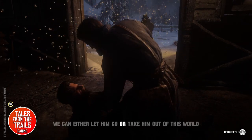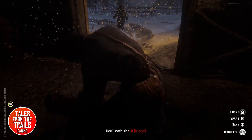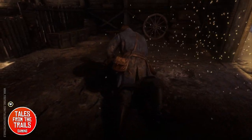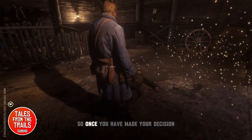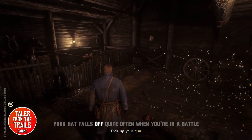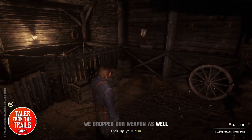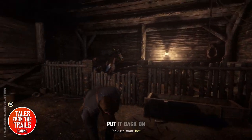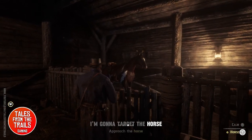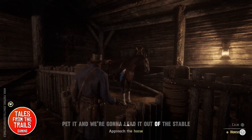We can either let him go or take him out. Once you've made your decision, you can pick up your hat — it falls off quite often in battle. We dropped our weapon as well, so we pick that up, put our hat back on, then target the horse, calm it down, approach it, pet it, and lead it out of the stable.